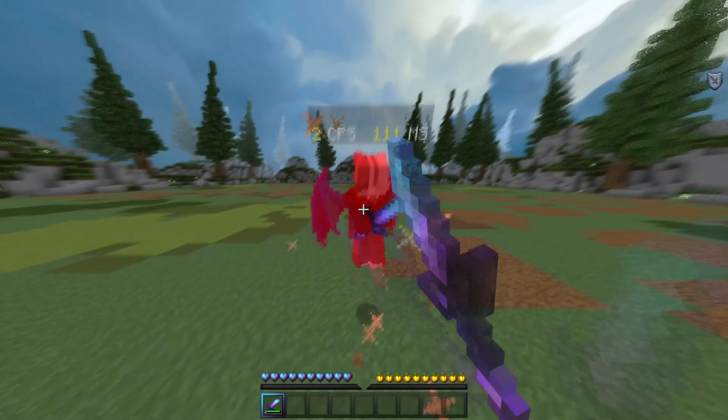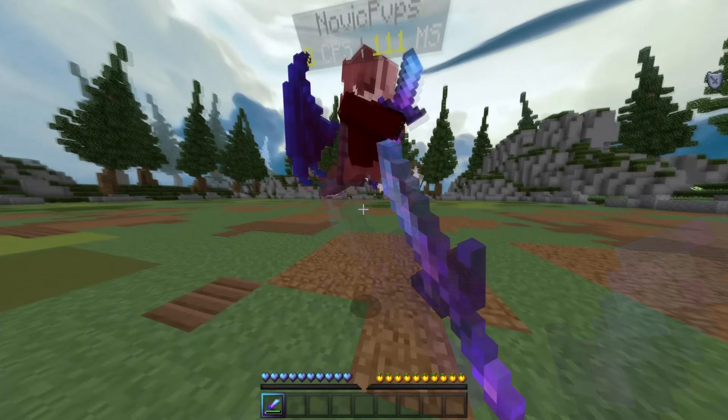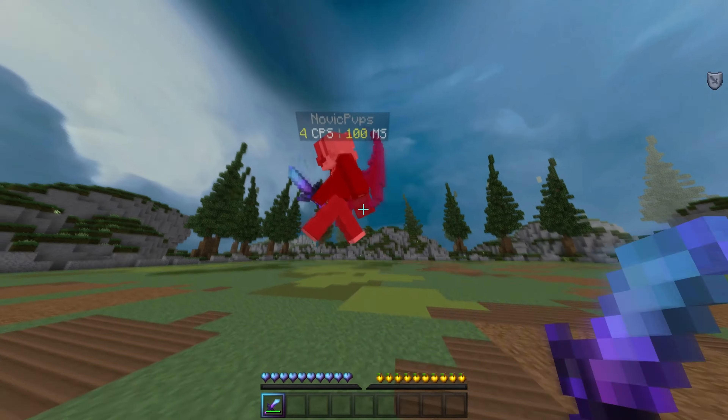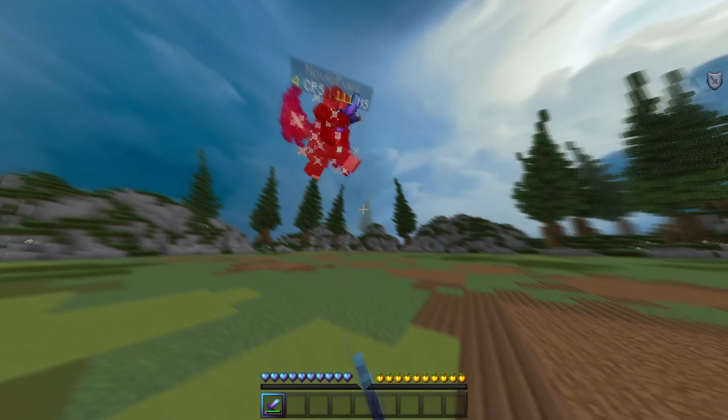Distancing, in my opinion, is probably the most important out of the three. The reason being your opponent has basically no way to counteract it. Even if they jump reset or hit select, none of it's going to work.